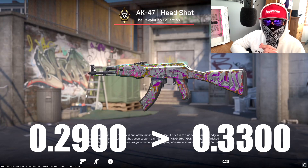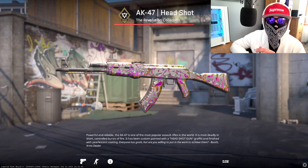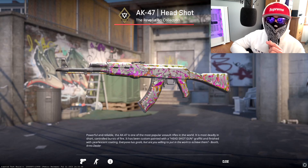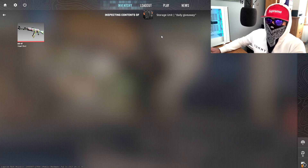I know a few of yous tried to check CSGO float, but I was well ahead of yous. I privated my inventory and got it straight into a container. I've checked again — it's not been updated, it's still in my container. Let's have a wee look — it's sitting there in the container. Let's take it into a game guys.